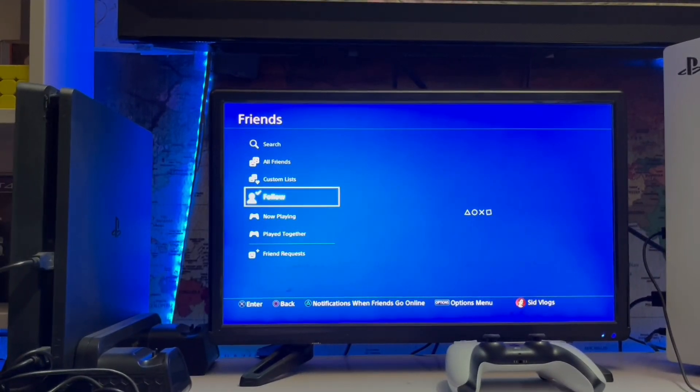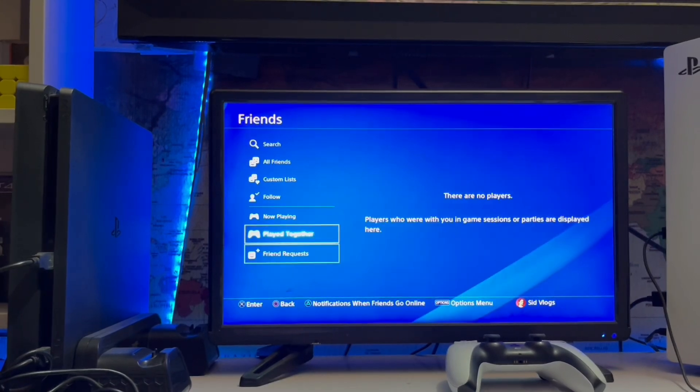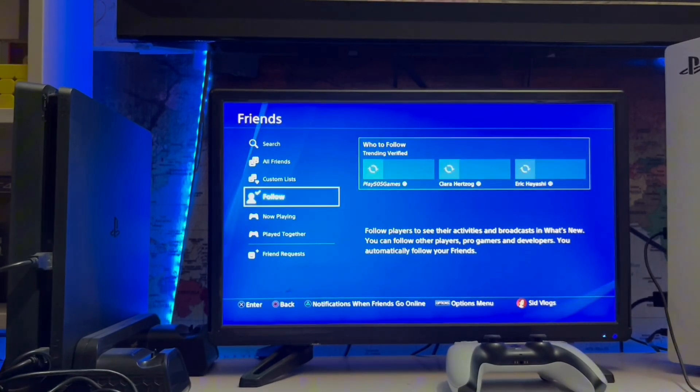Here you get all the groups and contacts, all friends playing, and friend requests. If anyone sent you a friend request, it will be shown here. You can also follow players on the PlayStation 4.